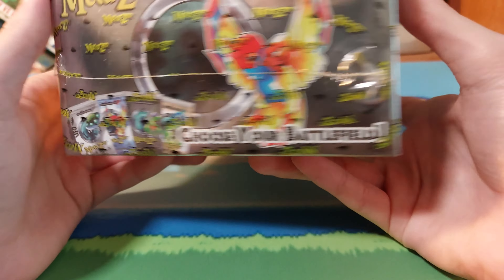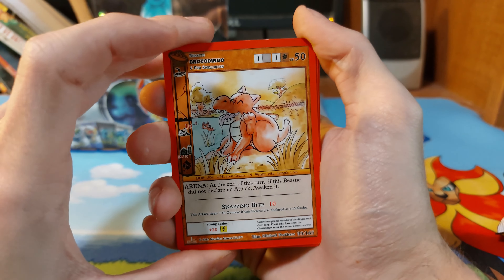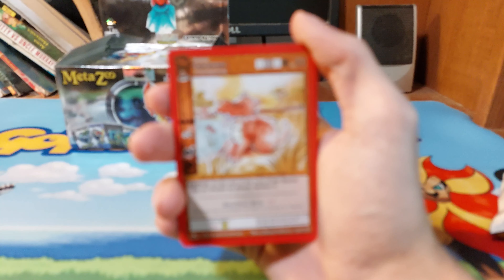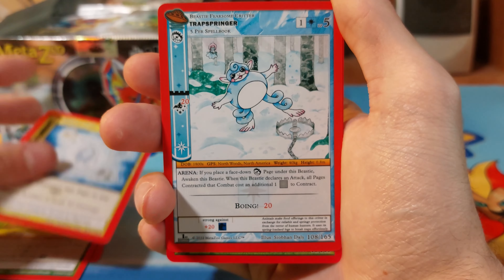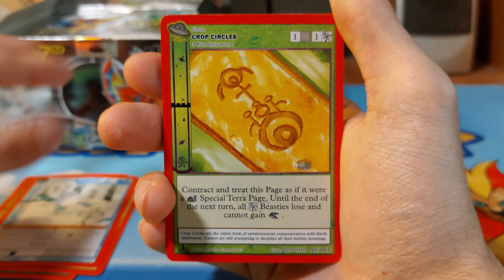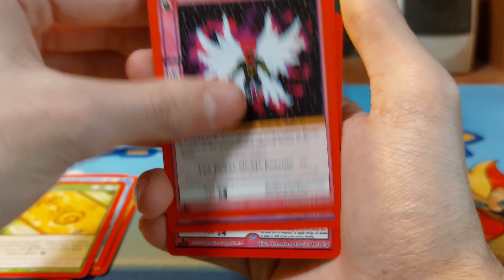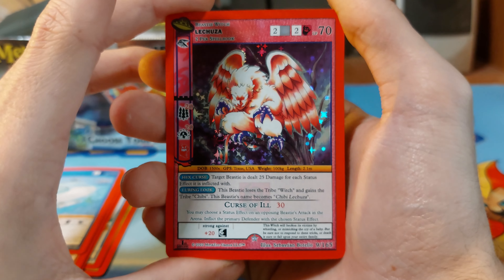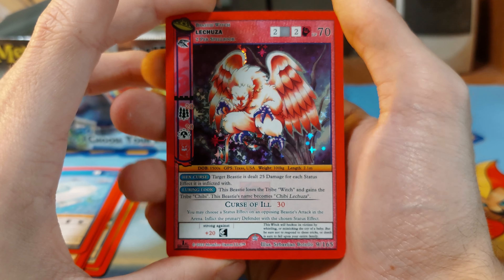Much easier to open. Let me zoom in just a little. We've got Crocodingo, Forest Element, Lightning Spark, Trans-Spring Trap, Spring Crop Circle, Energy Ba... we have a USO and we have a foil Leechza.